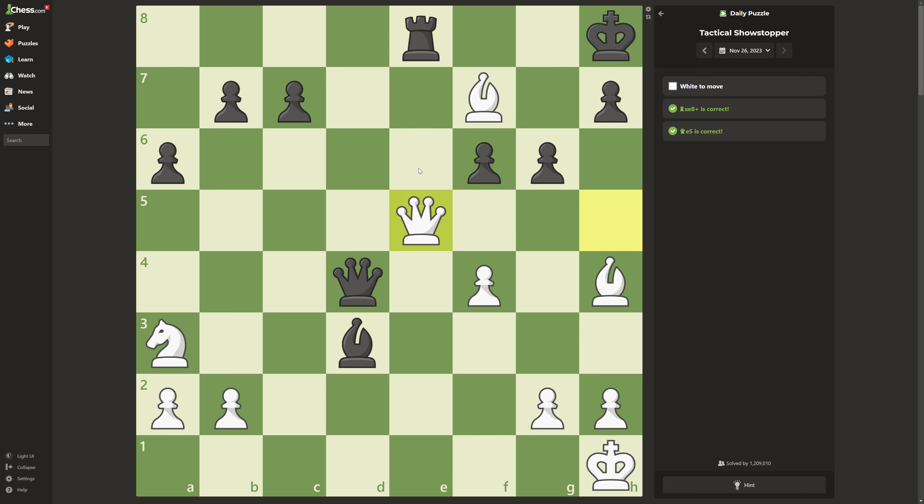But if he takes with the rook, it's the exact same thought process. You take it, and it's a two bishops checkmate. And no, the queen cannot take you back because there is a rook in the way.